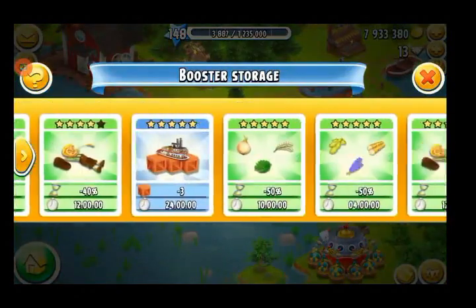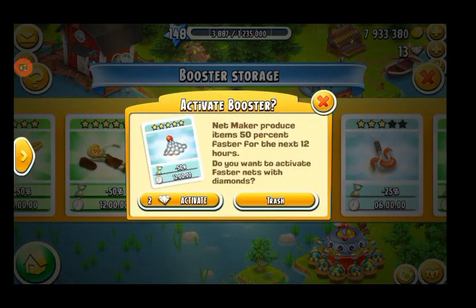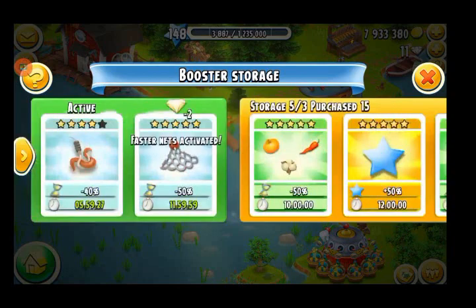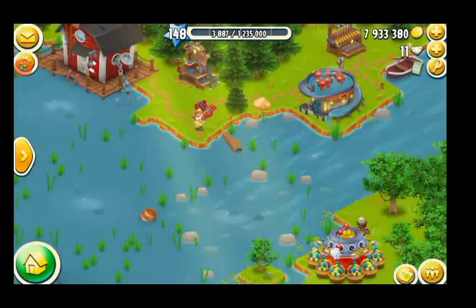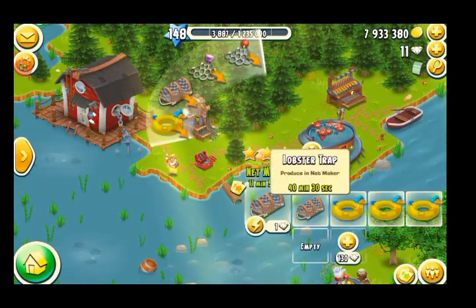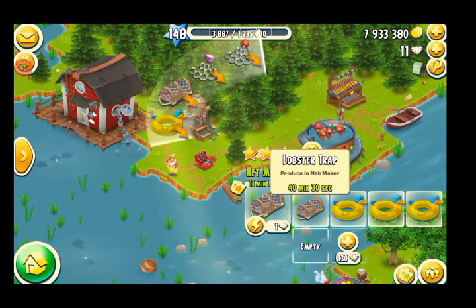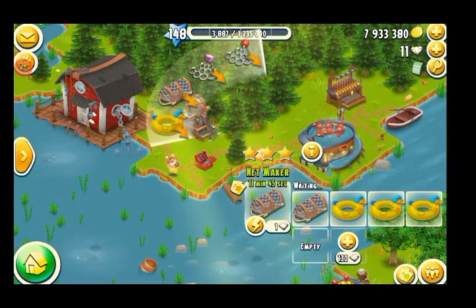The lobster trap was at an hour and 21 minutes. Now I'm going to activate the net maker booster. It's going to cost me diamonds to activate a second booster, but I'm totally fine with that because I want to take advantage of the event. Wow, that brought the lobster trap down to 40 minutes and 30 seconds — fantastic! And 20 minutes to make duck traps — I'm going to make a ton of duck traps!